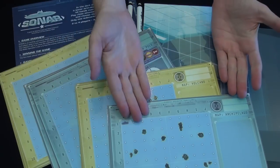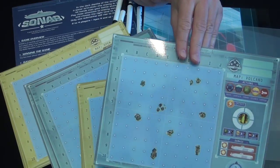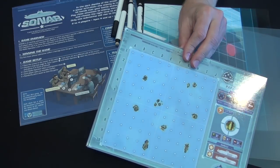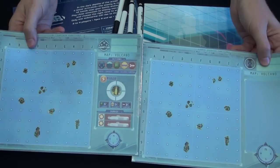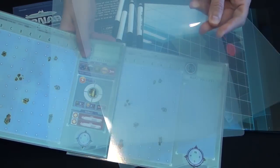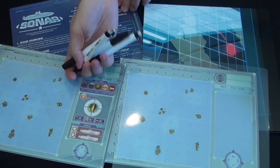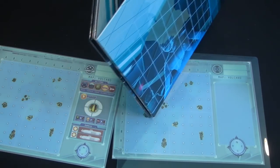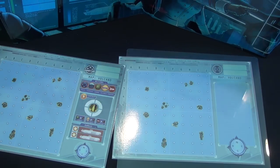Here are the components in Sonar. You have four sets of maps in two team colors — blue and yellow — with different images on each side: archipelagos on one side, volcanoes on the other. You'll choose a map for each team. In a two-player game, one player controls both maps for a team; with three or four players, you split them up. You also have a clear plastic sheet for the radio operator, erasable markers, rules, and a big cardboard screen so each team can't see what the other is doing.